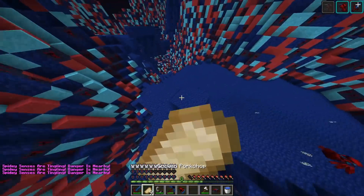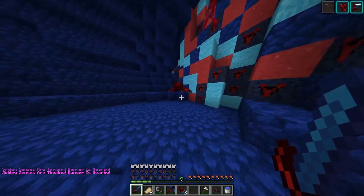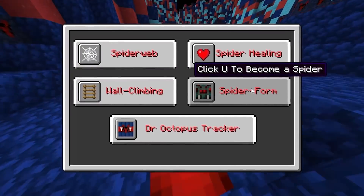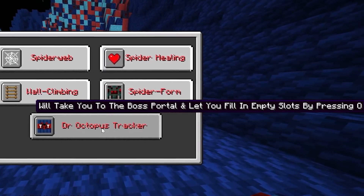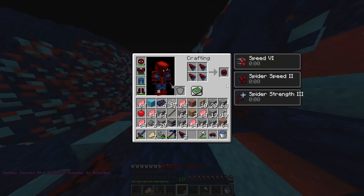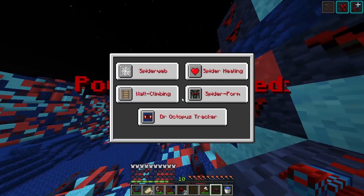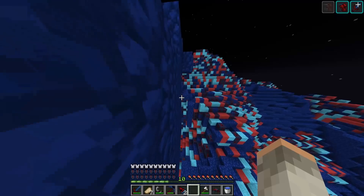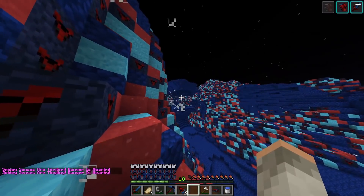We're probably going to die to mobs in here. These spiders are under my control because of my Spider-Man helmet. I'm killing them for the enhancers though. There is wall climbing. I need to get spider form and Dr. Octopus tracker. Let's read this - it'll take you to the boss portal and let you fill in empty slots by pressing O. That's how we get to the Dr. Octopus Dragon then. I craft more of these for now. Wall climbing - did that say never worry about stairs again? I've never been worried about stairs, but I'm climbing up walls now.